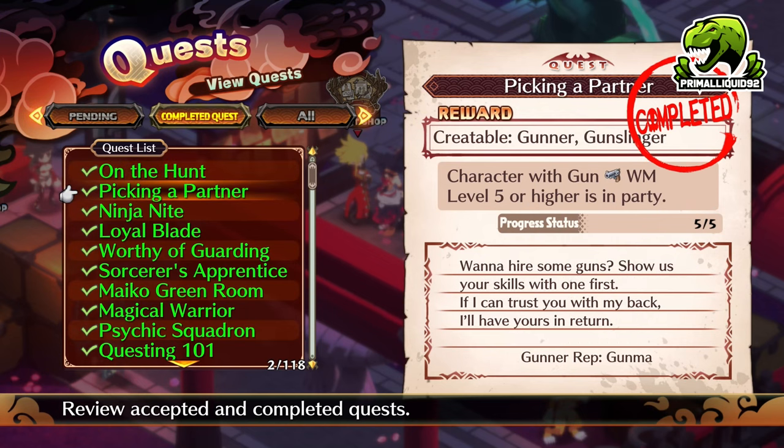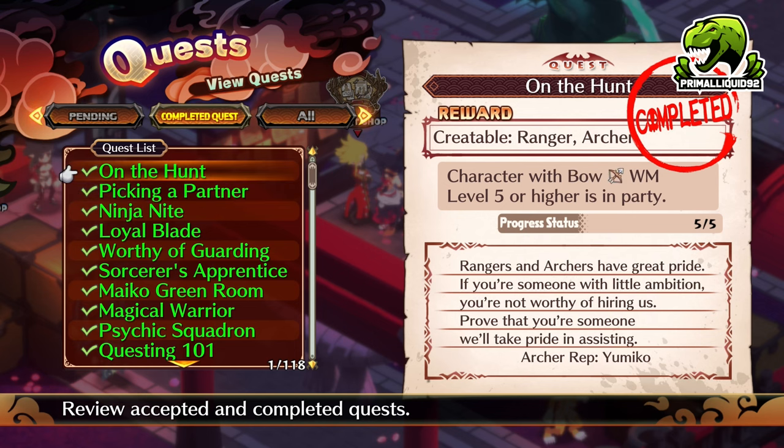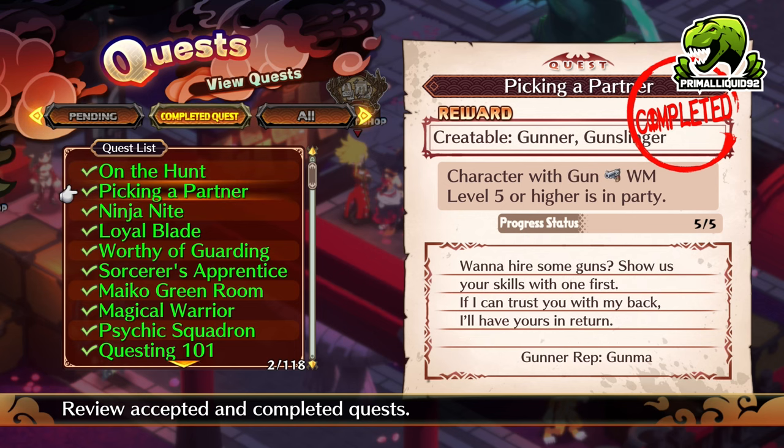Next up is the Gunner and Gunslinger — again, male and female variants. This is the exact same as the Archer class. The only difference is instead of using a bow, you need to use a gun.